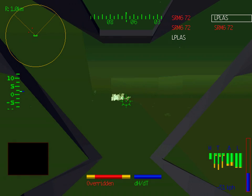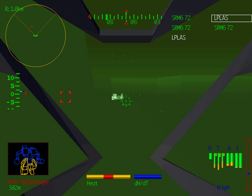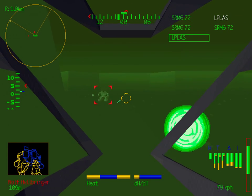Looks like the sun's going down. Light amplification is supposed to make it easier to see when the ambient light is insufficient, but since it doesn't really increase the contrast, it doesn't really do anything more than just make everything green. I don't really use it very much because of that.